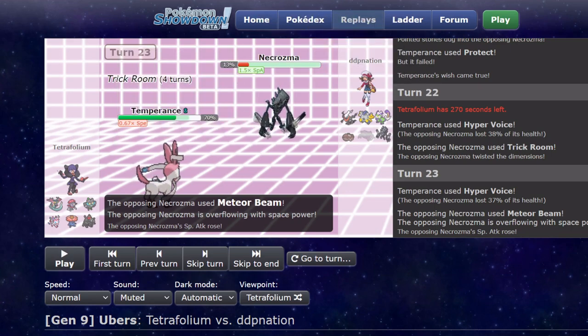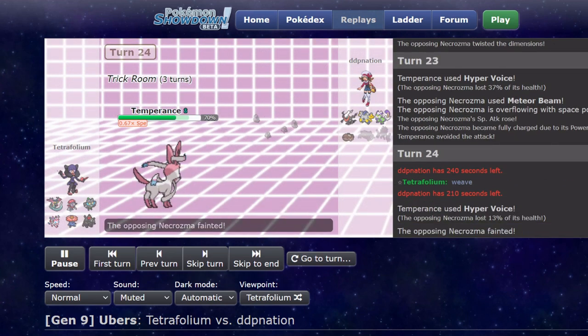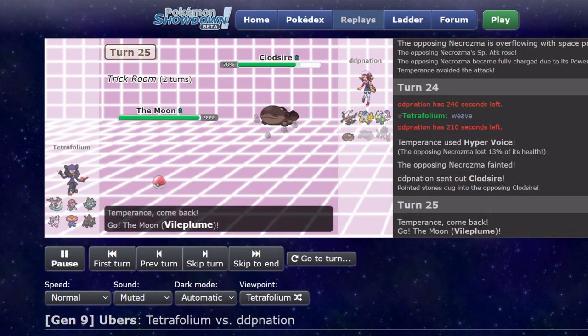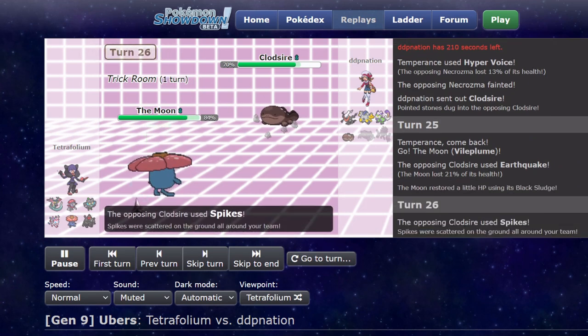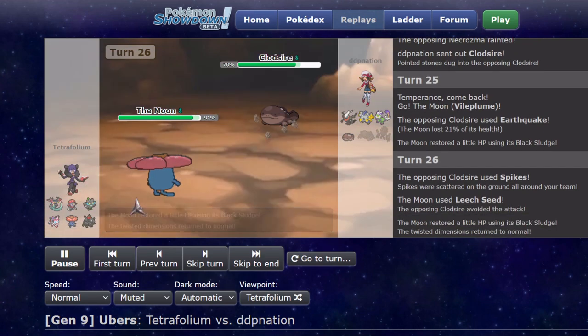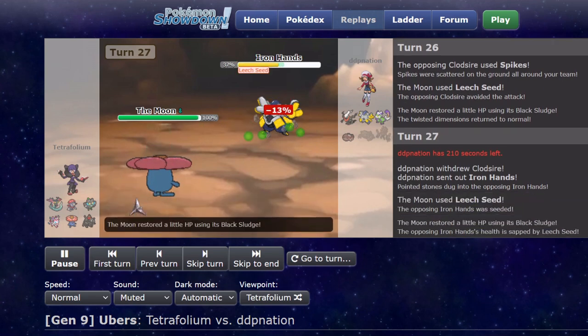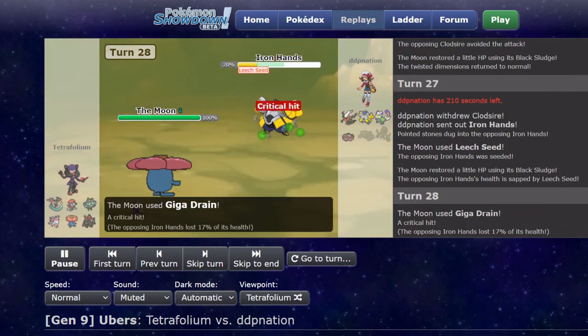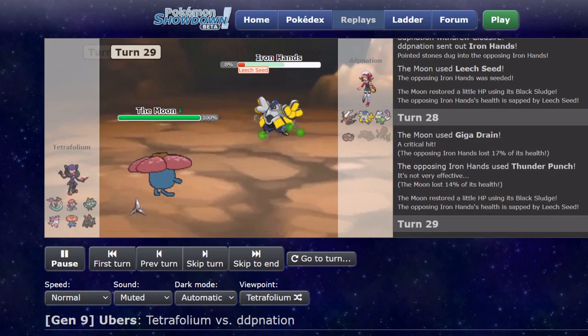With plus one, Meteor Beam does something like 63% max — I knew I lived it unless a crit. But he goes for it and misses, which sucks for him. I say 'Weave back' because when he dodged my move he said 'Weave' — that's really bad for him. I probably would have had to sack Sylveon at some point had he hit that. He goes to Iron Hands, but he doesn't know that Vileplume is the Iron Hands counter. It's really nice to resist its dual STAB. I just get the Leech Seed and it's gonna die.